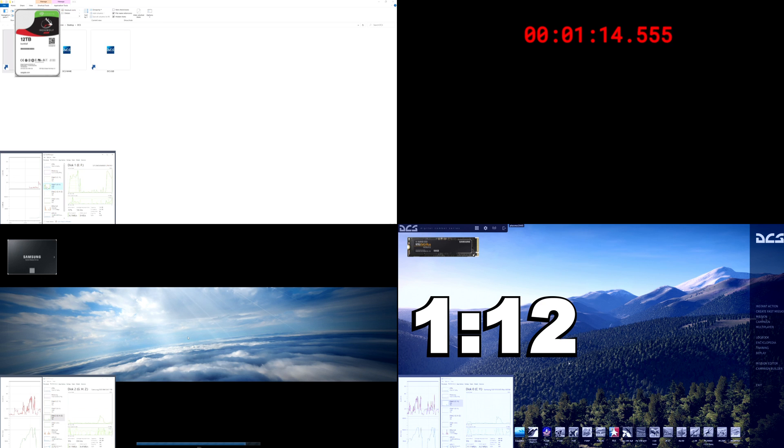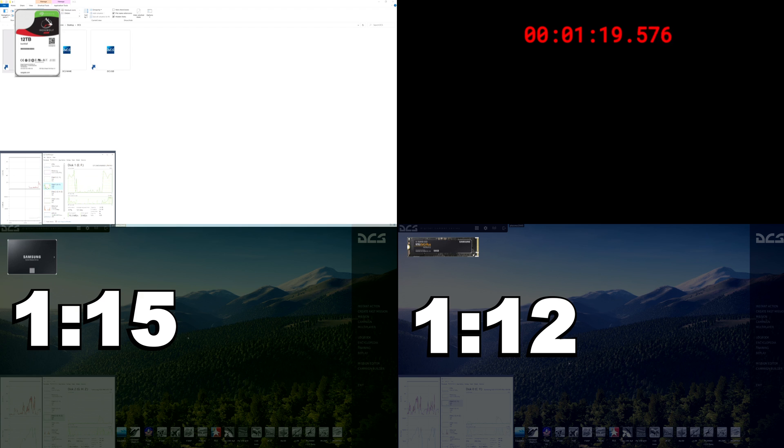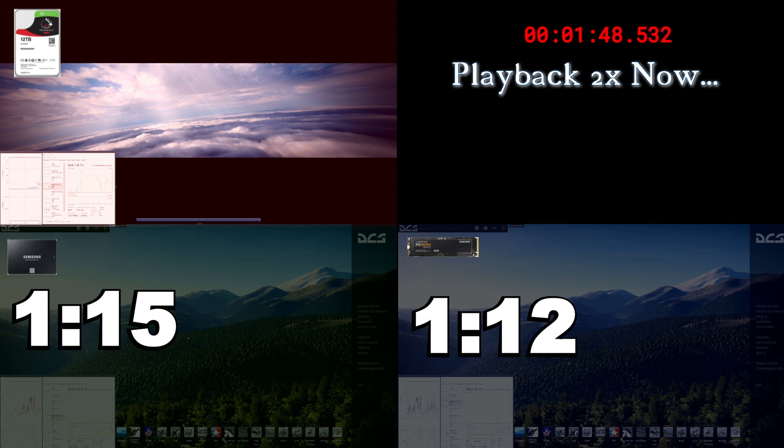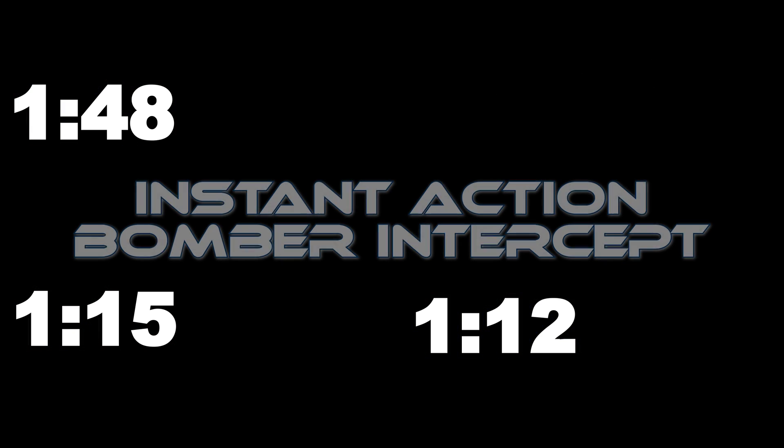1 minute and 12 seconds for the NVMe, 1 minute and 15 seconds for the SSD. I'm now playing at double speed because I didn't want you to suffer through watching the clock. Finally, the regular hard drive is starting to catch up — 1 minute and 48 seconds for the regular hard drive. That's fairly significant just to get the game started, and all it did was load the modules and settings, not the actual planes or maps — just to get to the interface.